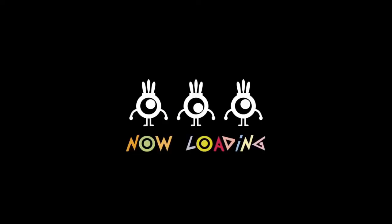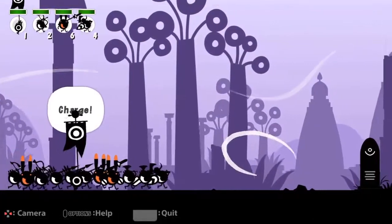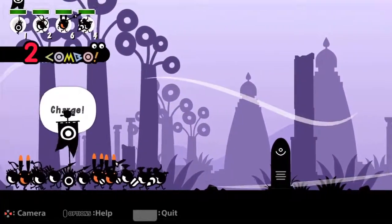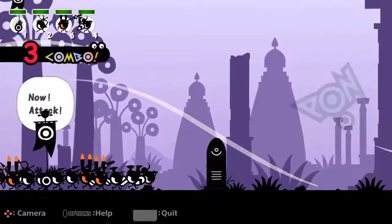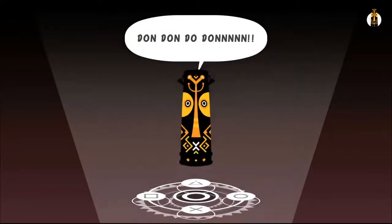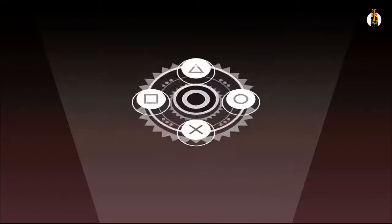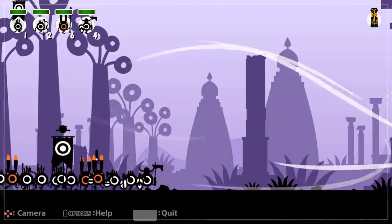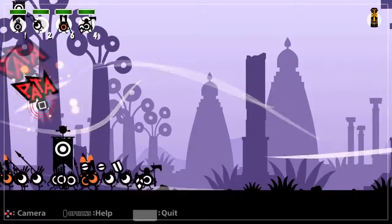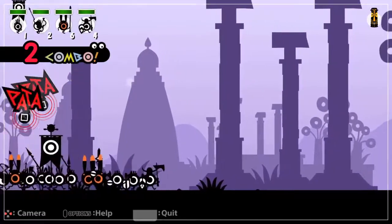We already got the X-Drum, which I'm nervous about - you know what that did to me last episode. So we got Pata, Pahn, Chaka, and Don - apparently those are the four drum sounds. I don't think we're actually going to be able to use it during this mission, because we got the Chaka drum earlier than we actually got the song that involved the Chaka drum.